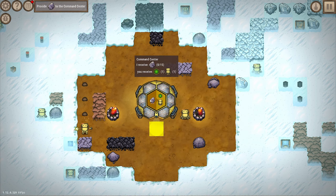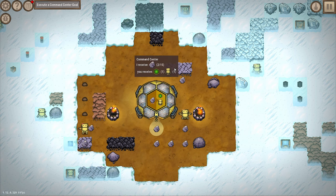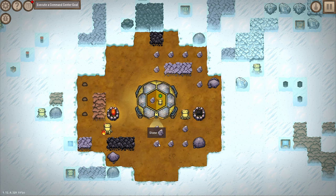Provide 15 stones to the command center - this is way too easy, it seems like I'd spend more time setting the bot up with code than waiting for him to complete the task, so I'll just do it myself. Pretty simple stuff. I do like the bots though, they're super cute, the game looks nice, I like this aesthetic. The code looks very different and I don't see a memory base so I almost feel like it could be infinite potentially.